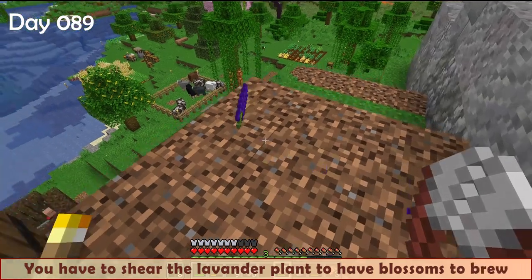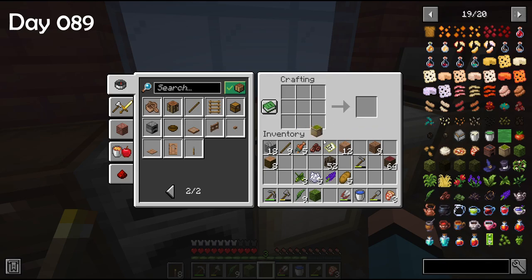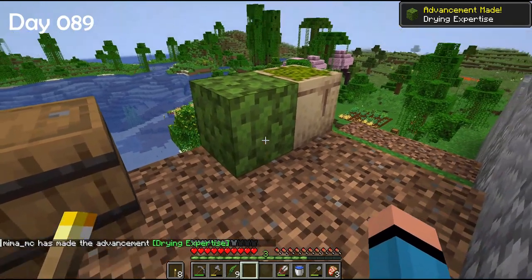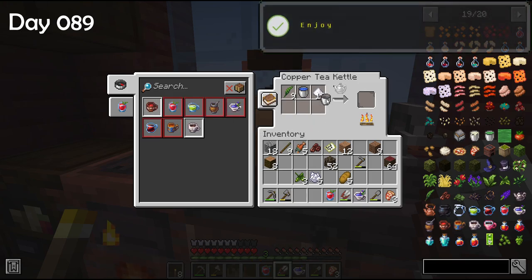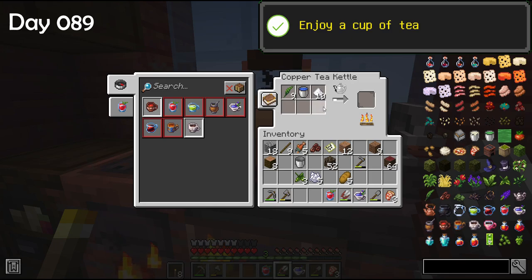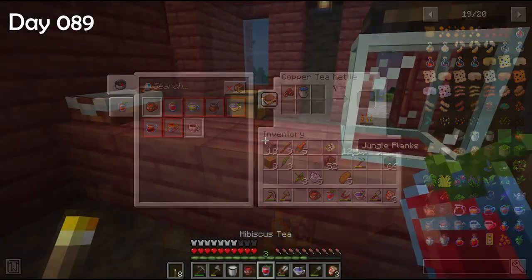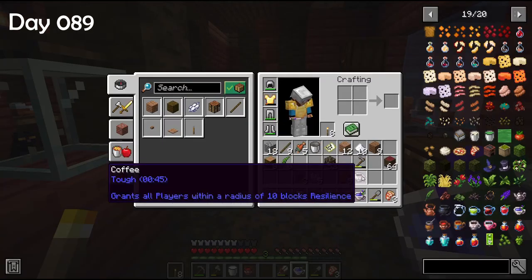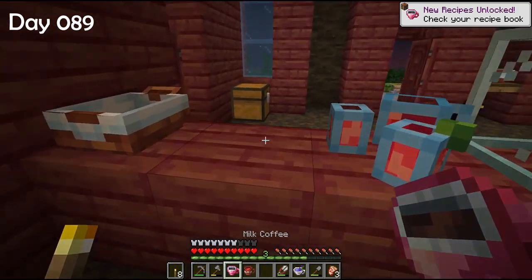You have to shear the lavender plant to get blossoms to brew. With the tea leaves you can craft a bag or a block — you can get the leaves back from the bag but not from the block. The green leaf block must be dried by placing it outside under the sky. To brew lavender tea, put the kettle over a stove, add water and sugar and wait about 20 seconds. The nice thing about hibiscus tea is it can be placed and looks refreshing. Adding milk to coffee crafts milk coffee, which can also be placed — so cute!